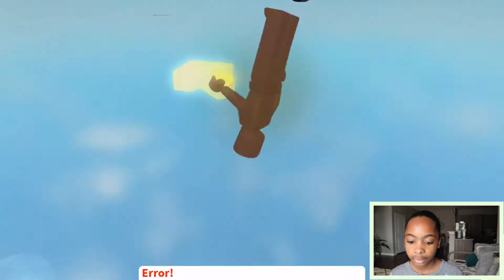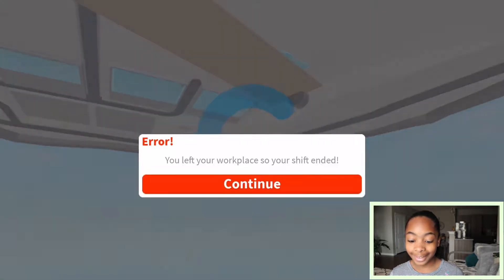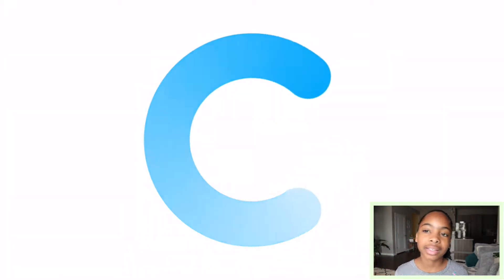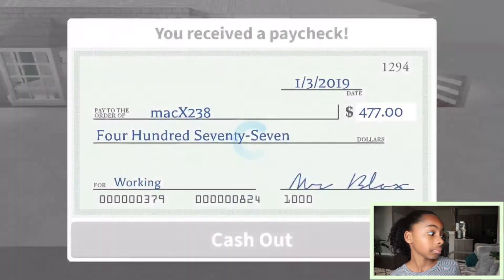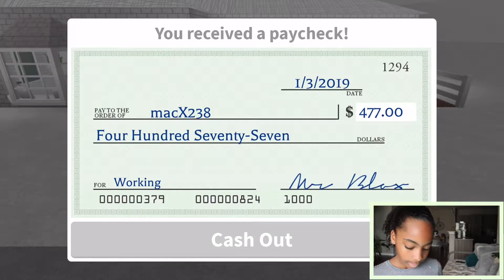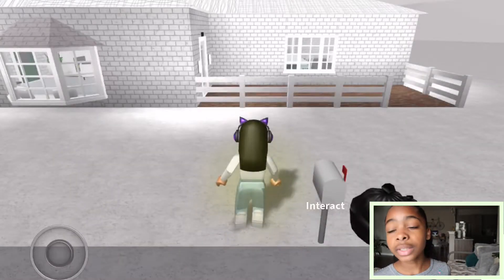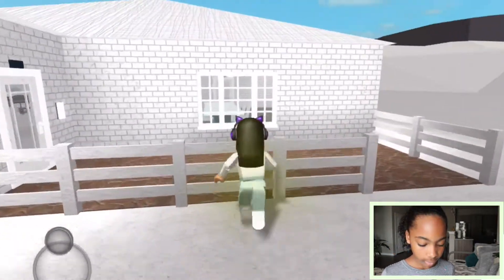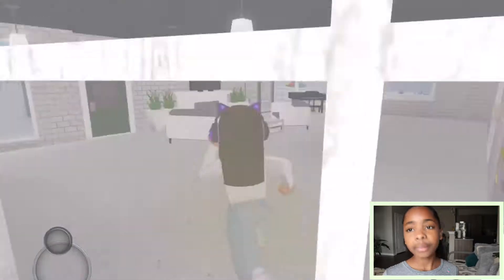I just flew under the mat — new glitch, guys, check it out. Anyway, 477 for two pizzas — that's pretty good. We're gonna take a shower real quick and then stop the video because this is already 15 minutes long.